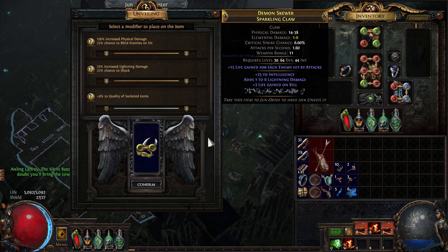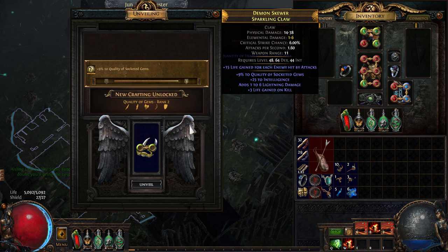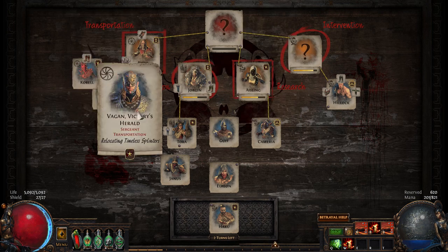Aisling here is not connected by any yellow ropes, so I have to get her into Research later. As you run through, you'll see various items that drop with Unveil. You go to June, Unveil it, and you get permanent upgrades to your crafting bench.